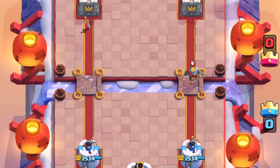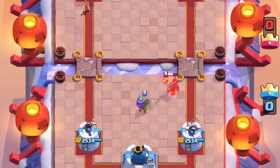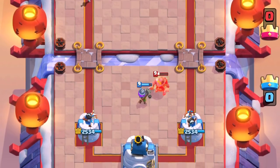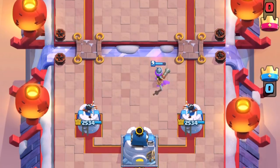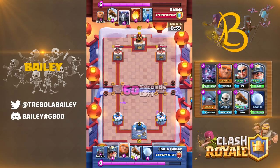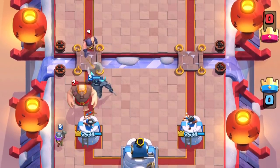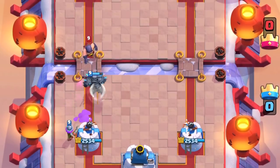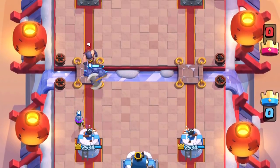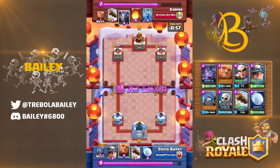Ranged units are even easier than melee to grasp. The optimal placement is just centrally — that goes against melee units, ranged units, and building targeters. Using the range advantage allows you to kite melee units whilst staying clear of other ranged units or building targeters. If your opponent has a larger push with a building targeter, you might just want to place your ranged unit behind your tower for some protection from supporting units. However, this can be worse if your opponent has a damage spell in hand, so use this placement situationally.